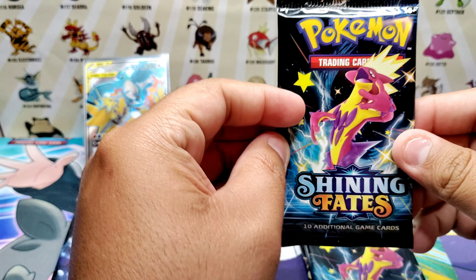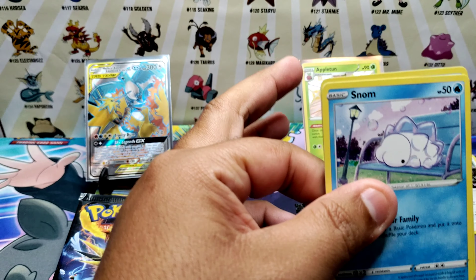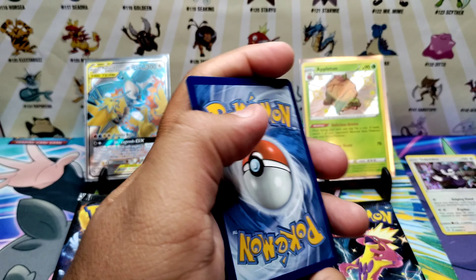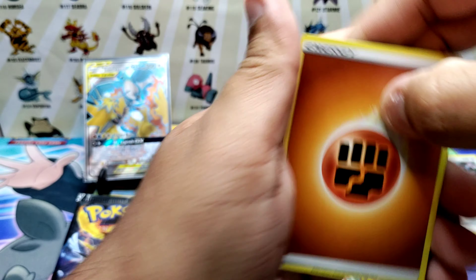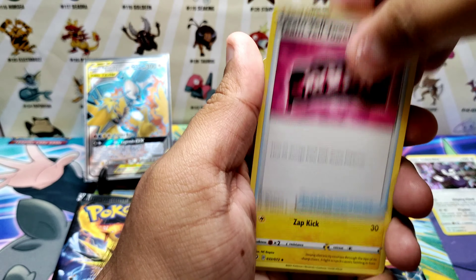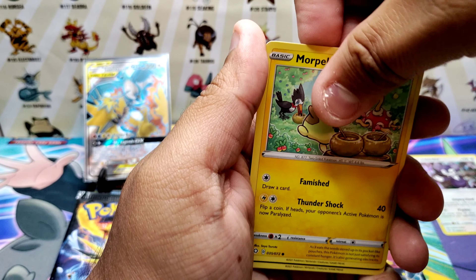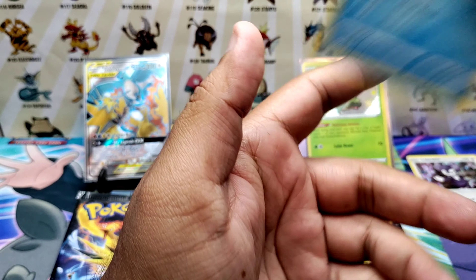All right, let's do one Shining Fates pack — remember it's eight packs, this is still fair. Third Shining Fates pack: fighting energy, trainer, Jolteon, Fluxial, Snom, Horsea, Bullet, Morpeko, Spinarak, Jolteon and Drednaw. No big hit there.